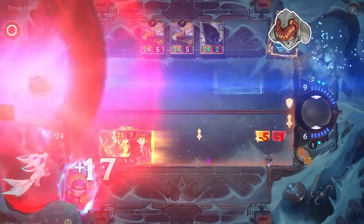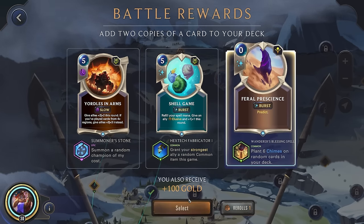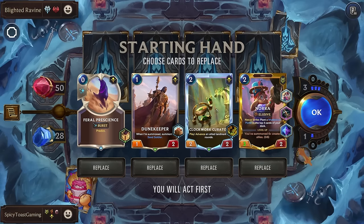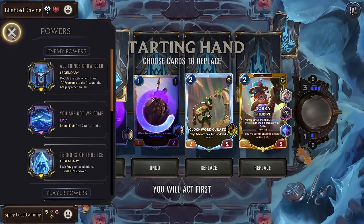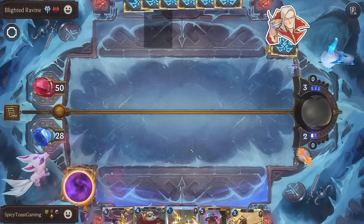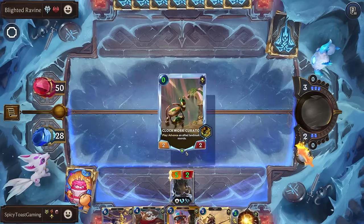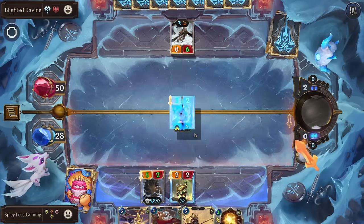GG! Give allies 2-2 this round; if you've played cards before the regions give them 3-3 instead. Summoning Stone — yeah, a bit too expensive for us. I think let's just go for the zero cost Predict. Bladed Ravine and All Things Grow Cold. We have Nora and Clockwork — let's get rid of both of these.